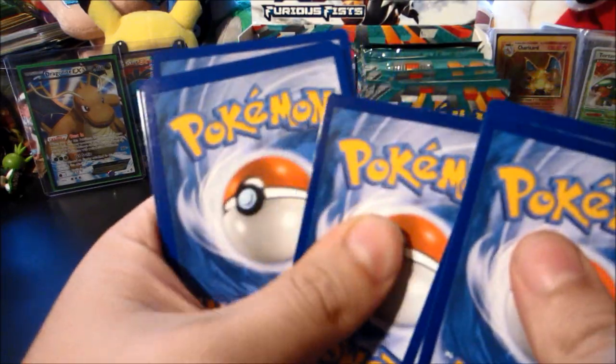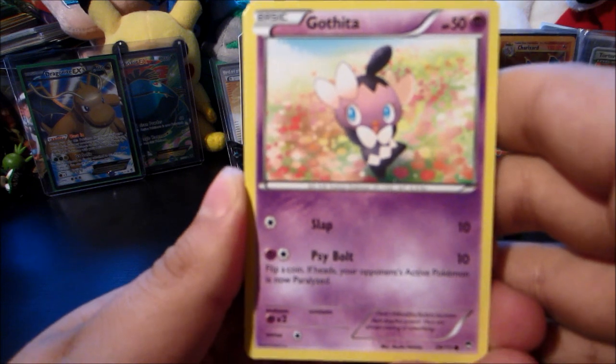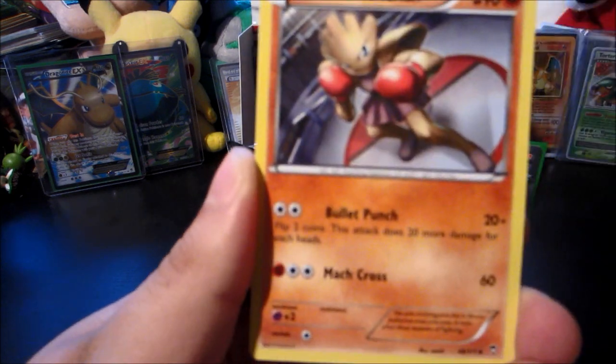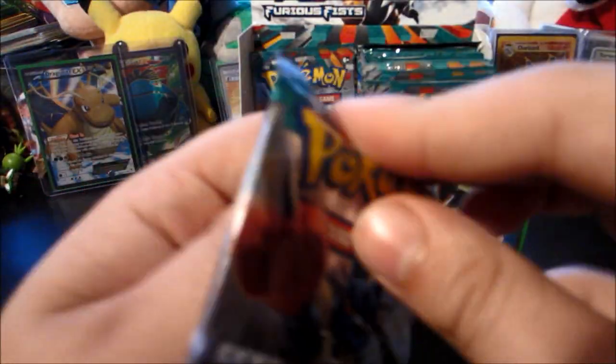I really was not expecting that. We got a Gothita, Electivire — look at that puzzle — Hitmonchan, and also rest in peace headphone users, it's a Loudred rare. Next up we got a Mega Lucario pack. Finally, finally, finally pulled a Karina full art — now I can sleep easy at night.